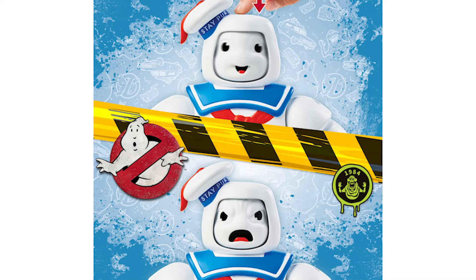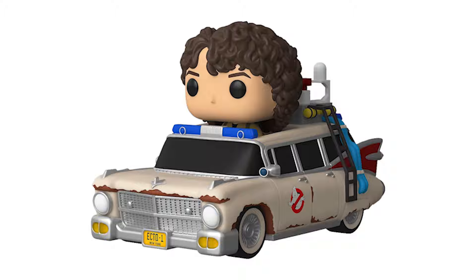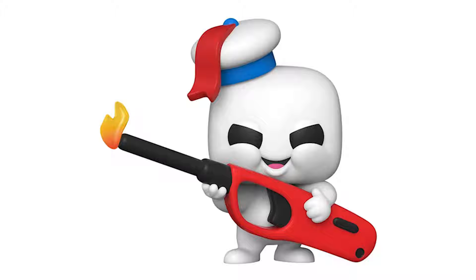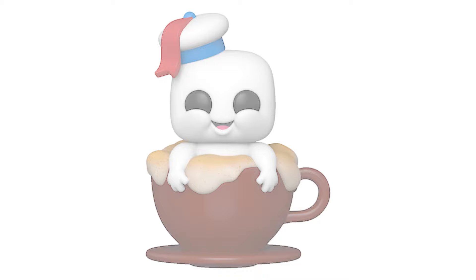Here are the Funko Pops: Ecto-One with Trevor, Beebe, Lucky, Podcast, Mr. Grooberson, Muncher, Mini Puffed with Cocktail Umbrella, Mini Puffed with Lighter, Mini Puffed on Fire, Mini Puffed with Graham Cracker, and Mini Puffed with Cappuccino Cup.